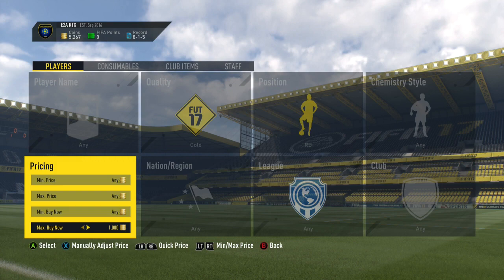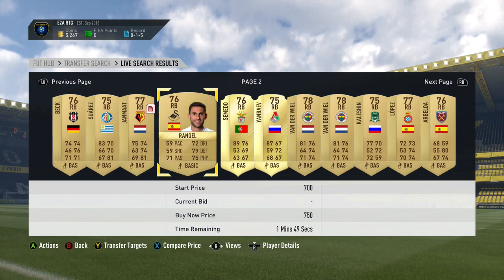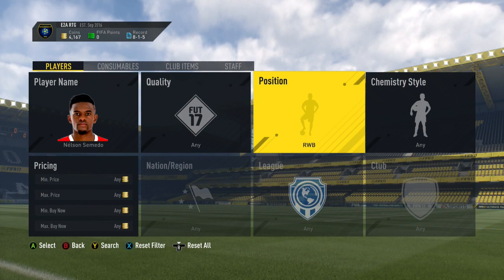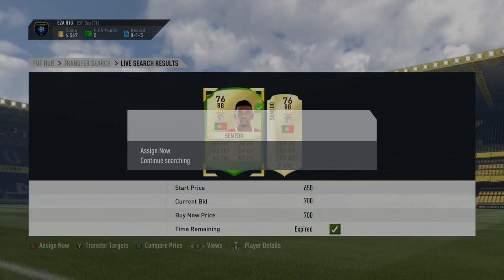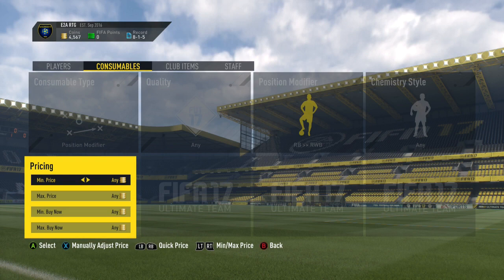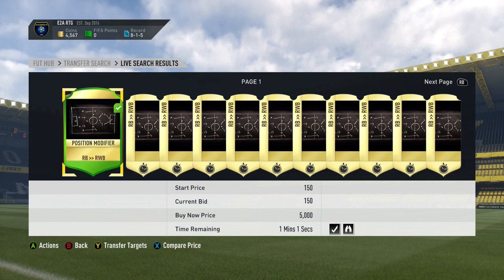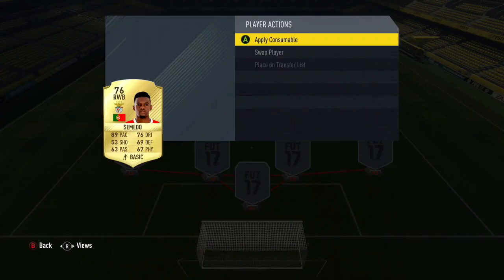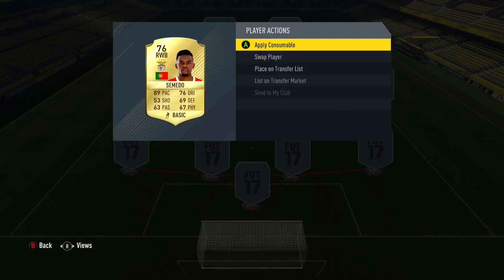Next up, we've got a converting method, which is really effective — I don't see many people using this. You want to look up a left or right back for under 1,000 coins. So I went to Samedo right here, added him to transfer targets, then went and checked that player as a right wing back. None on the market, so then you just want to pick that card up for the minimum buy now that you can. Then you want to get a card to convert them into a right wing back — put a bid on it for 150 coins. You should be able to win it for that price. Send it to your club, send your player to the club, then head into your club and use that positioning card to convert your right back player into a right wing back, which is what I did to Samedo here. Then just list him up on the market. I spent 700 coins on him, 150 on the conversion, and sold for 2,000 coins — really, really easy bit of profit.